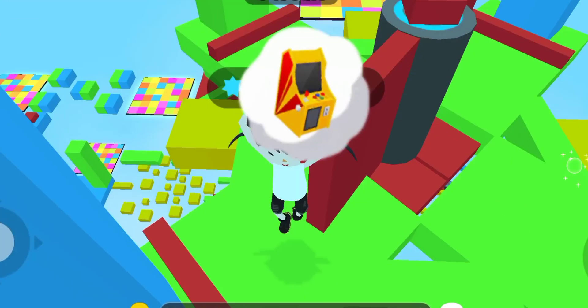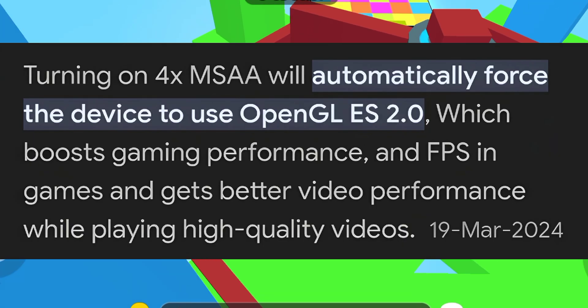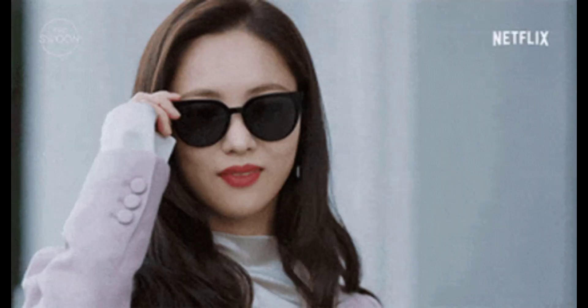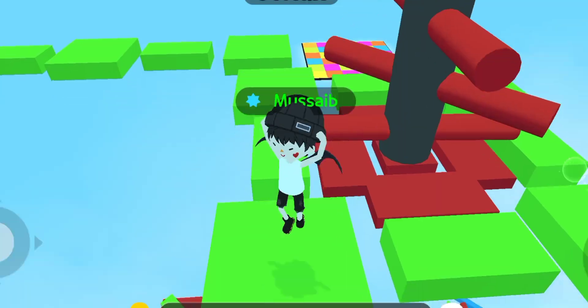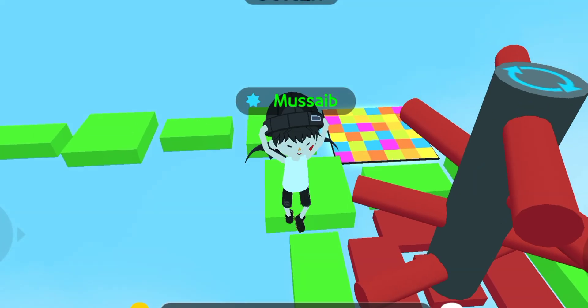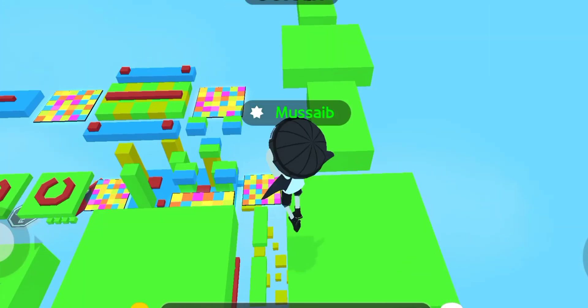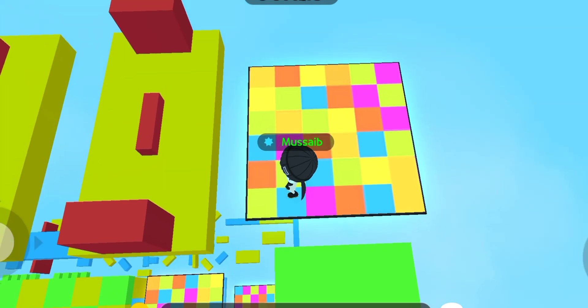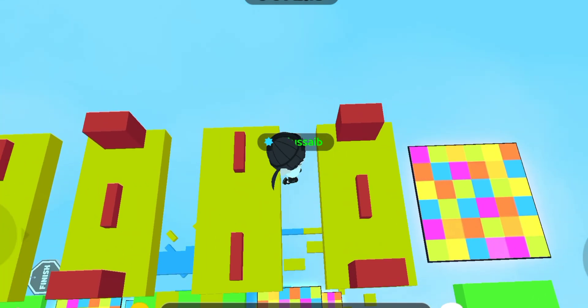Now for a bonus tip, we're going to tweak something called 4X MSAA in your phone's settings. It's like putting on glasses for your game — it makes everything look smoother and clearer. By turning on 4X MSAA, you're making Play Together look even better. I'll show you how to do it step by step. Just follow along with me and you'll have it sorted in no time.